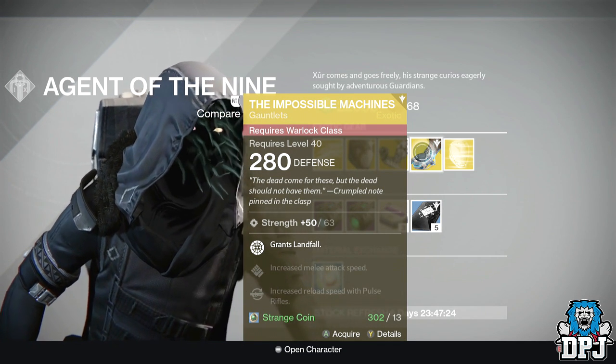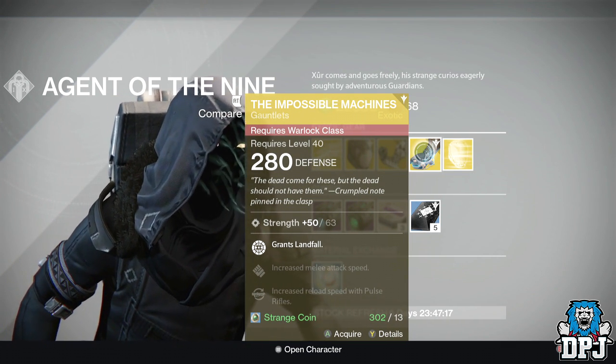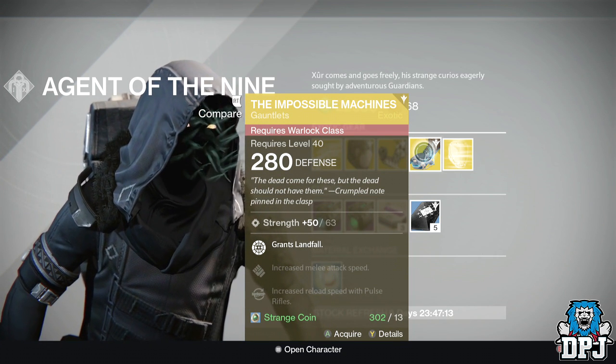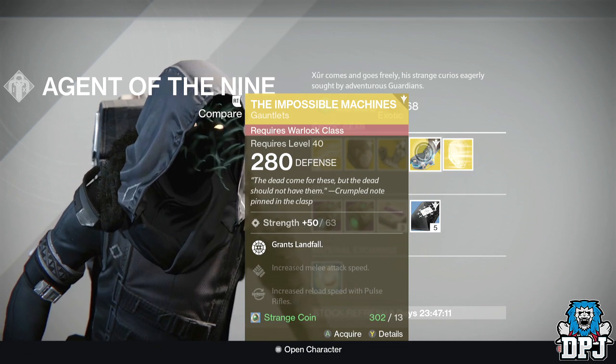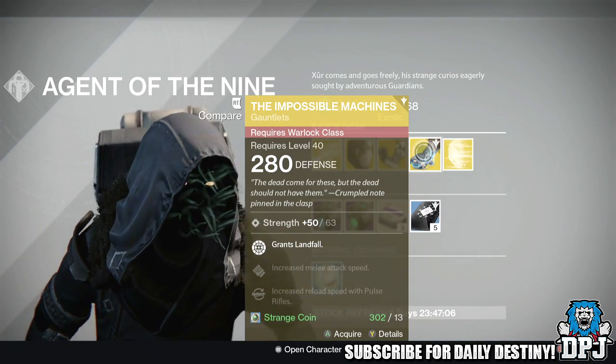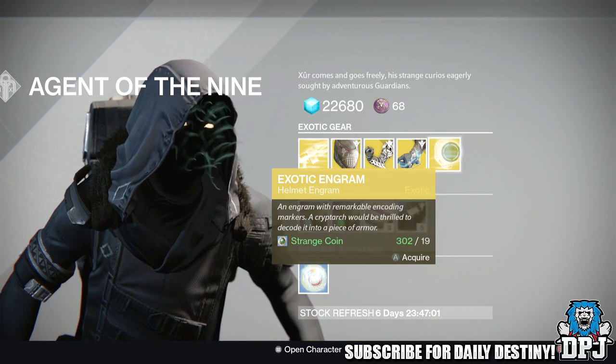For the Warlock we have the new Taken King exotic gauntlets: the Impossible Machines. These offer 280 defense with 63 strength. Perks include: grants Landfall, increased melee attack speed, and increased reload speed with pulse rifles. I can't check these out since I'm on my Hunter, but they do look absolutely badass — also costing 13 strange coins.